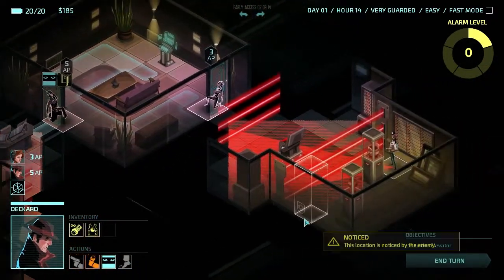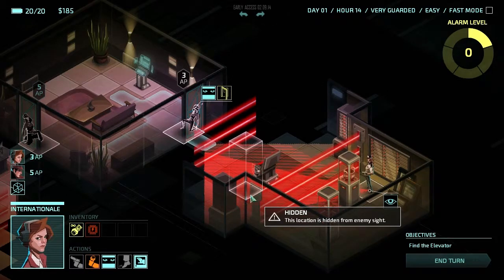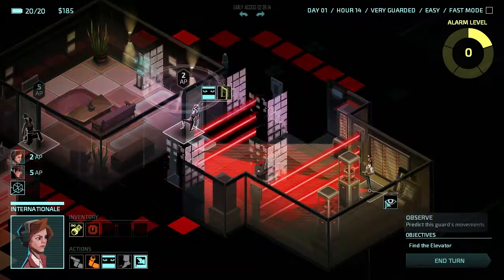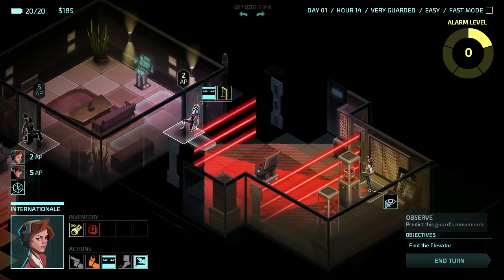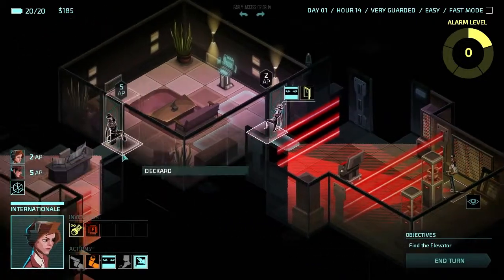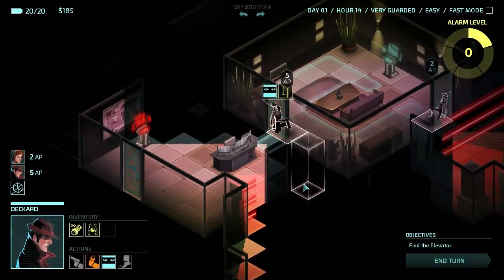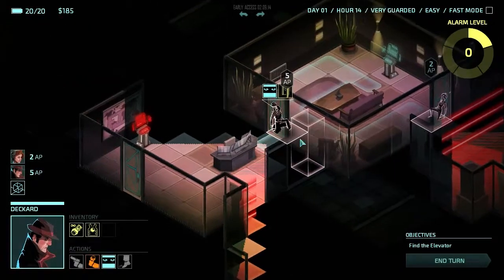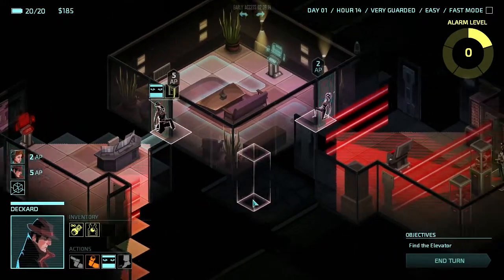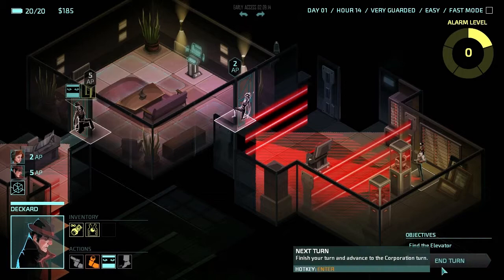Let's blow the wireless emitter and get everything in range. Deckard - there's something in this corner. Is it a camera? I can't see. I don't really want to open this door unless I have to, in case that's a guard. Let's enter and see what happens.